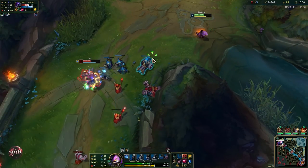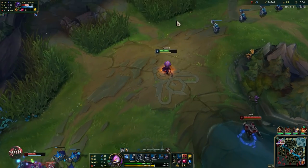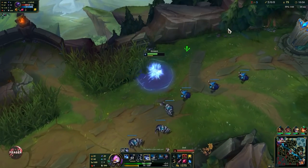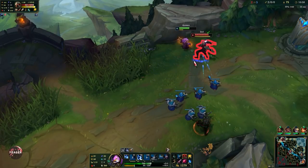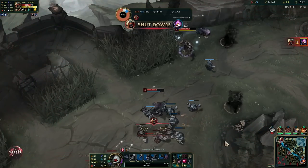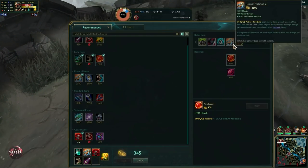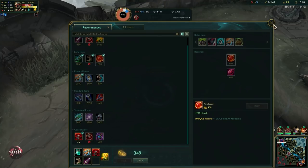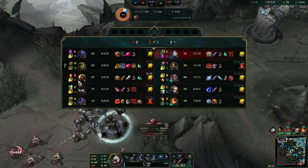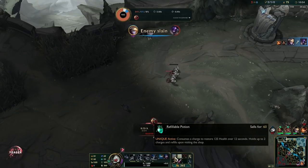Okay, rip — I'm probably dead here. I cannot get away from Sett. That's kind of my mistake for extending a bit too much, but it does happen. At least we got his ultimate out, so that means Lucian should be safe in the mid lane, because Sett's ultimate is the only way he can threaten Lucian. But we have Protobelt right now.